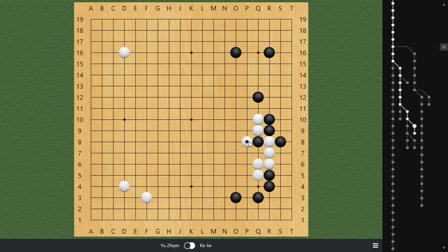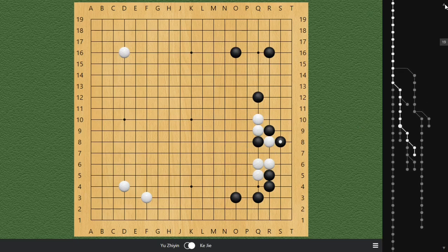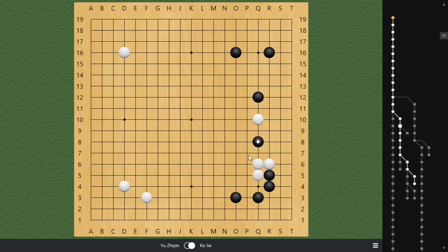If white does not hane and simply comes back to fix, black is able to play Q11. This is also very uncomfortable for white because black gained so much territory, and while this white group is okay, it's not a fully-lived group — it doesn't have two eyes as of yet. So later on, as things happen on the outside, this group can enter danger.